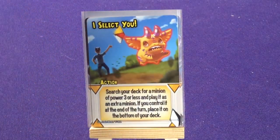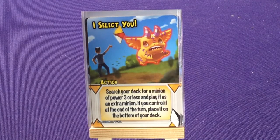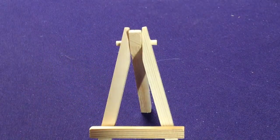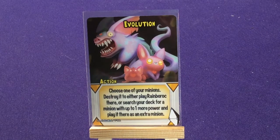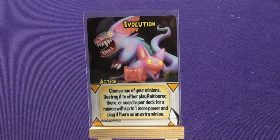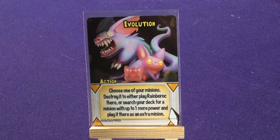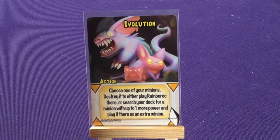We have I Select You: instead of I Choose You — search your deck for a minion of two power or less, play it as an extra minion; if you control it at end of your turn place it on the bottom of your deck. They're all about coming in and then going back. Two copies of Evolution: choose one of your minions and destroy it to either play Rainbow Rock or search your deck for a minion of one or more power and play it as an extra minion. Rainbow Rock is the Titan for this set.